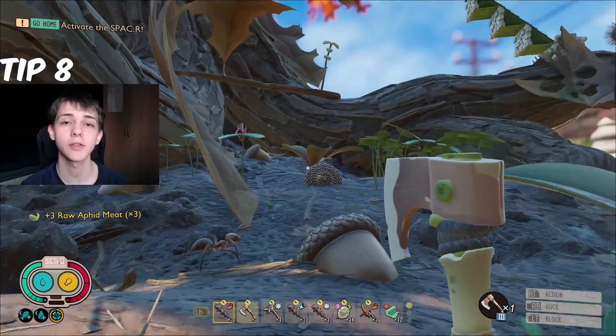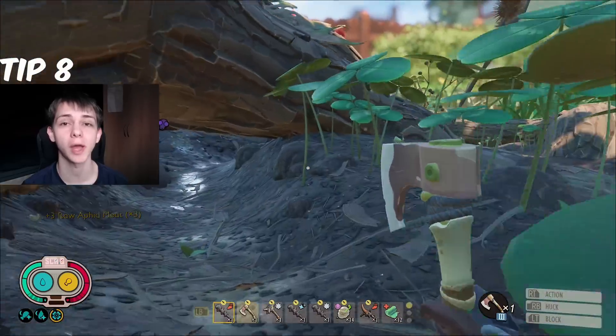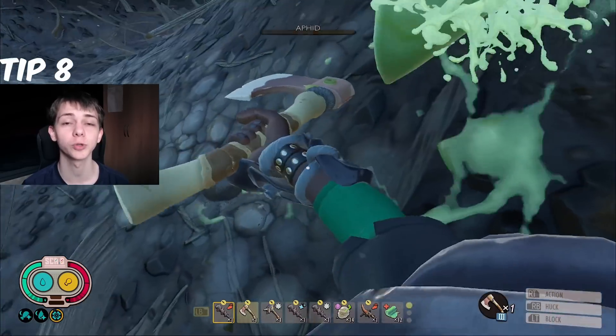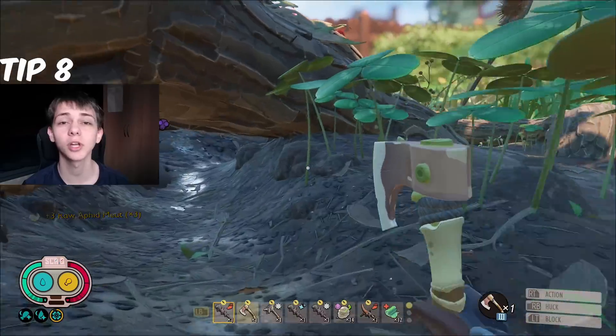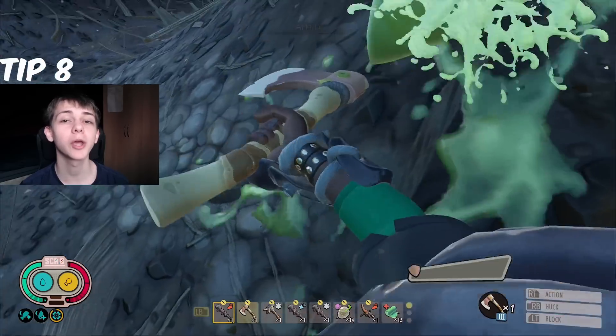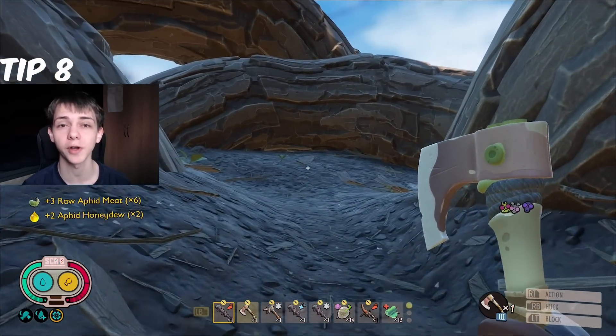Next, the Aphids now drop Aphid Honeydew. If you're using the Dissection Expert mutation, which gives you extra loot drops, or you rub a stuffed Aphid, you can get extra loot drops which include Aphid Honeydew from the Aphids. That's pretty cool because it's a pretty hard resource to get otherwise — it's a pain to run around picking it up. It also means the Aphids can drop multiple pieces of Aphid meat when you kill them, which is very nice.